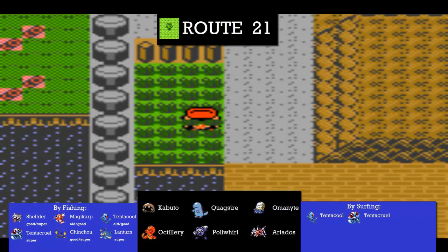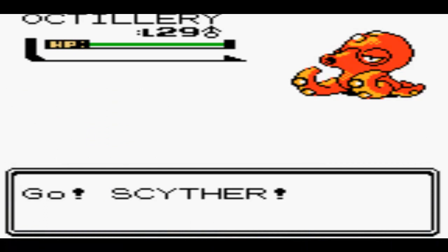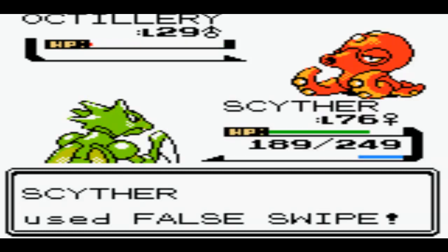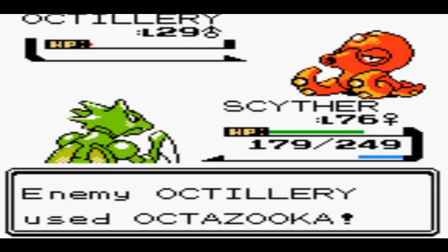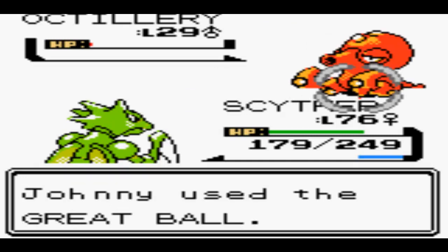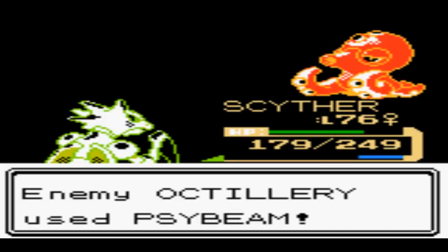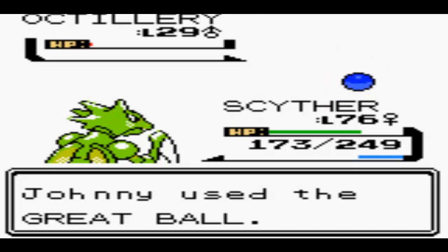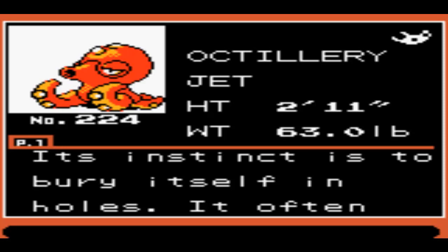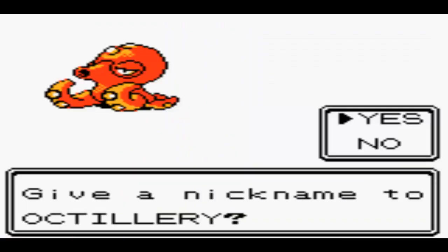In a moment we will find an Octillery! Octillery is amazing - I've never used one but I really want to. It's a tricky one to get hold of. In the Johto games it doesn't show up until the route between Mahogany Town and Ice Path - I'm pretty sure we can get Remoraid there. It is late in the game - too late to really start considering using brand new things. But Octillery is ours in this game, even though I'll never use it again.